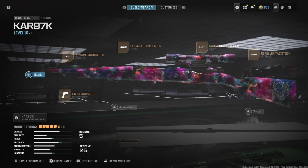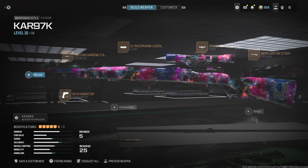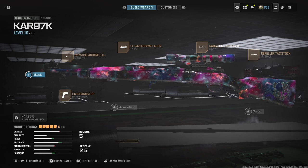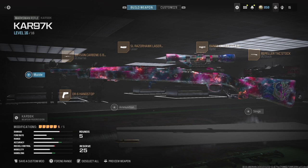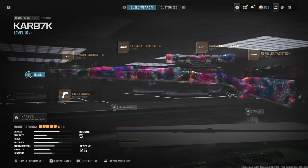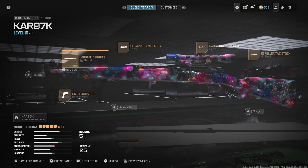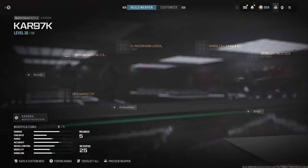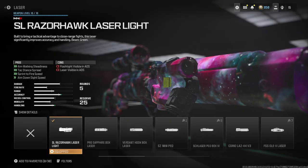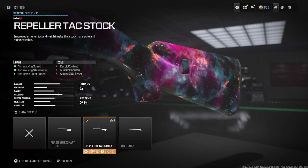What's up guys, in this video we're doing another meta versus my class, and in this one we're going to be checking out the meta class for the CAR 98K. I named this custom class CAR 97K because the optic is really freaking stupid, you'll see in a second. The loadout consists of the Bryson Carbon S barrel, the DR6 hand stop, the SL Razor Hawk laser sight, and the RepHell Pella tack stock.